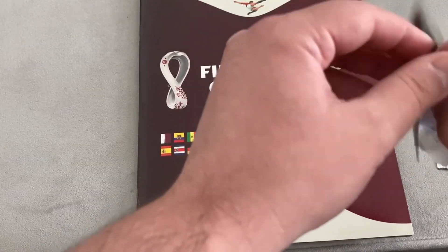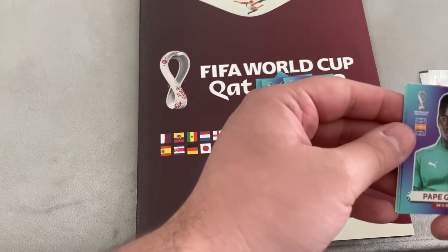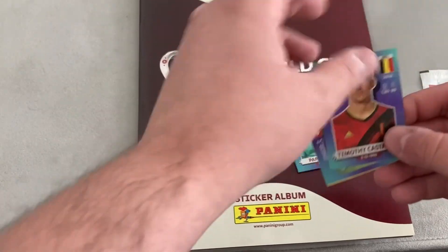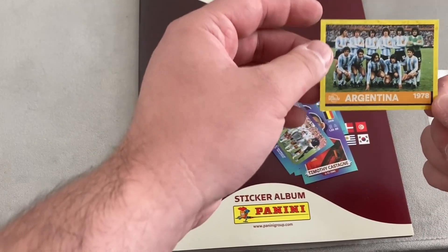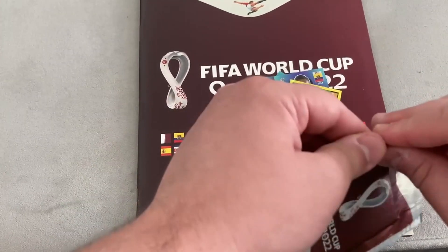Racing through the packs - five stickers to a pack. Pack three gives us Yuya Asako for Japan, the Switzerland team photo, Keylor Navas for Costa Rica, Ferran Torres for Spain, Granit Xhaka for Switzerland, and Carlos Gruezo for Ecuador. First out of pack four is Senegal's Pape Gueye, Timothy Castagne for Belgium, the Tunisia team photo, and the Argentina 1978 World Cup winners card for the stickers at the back.